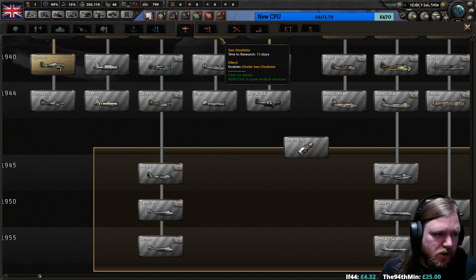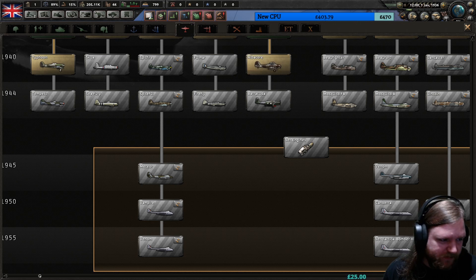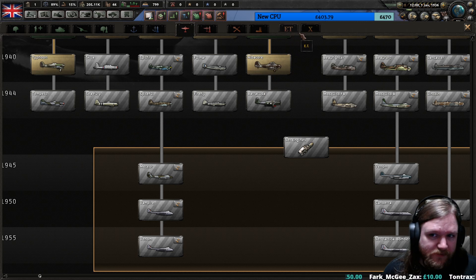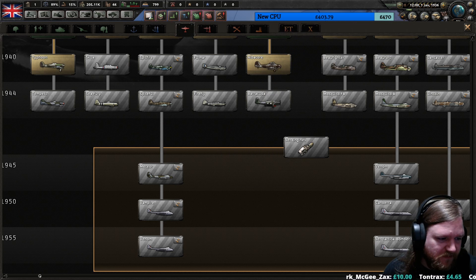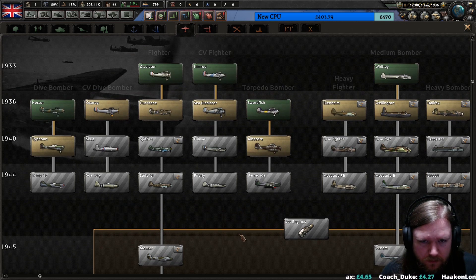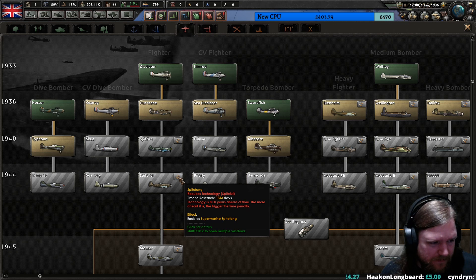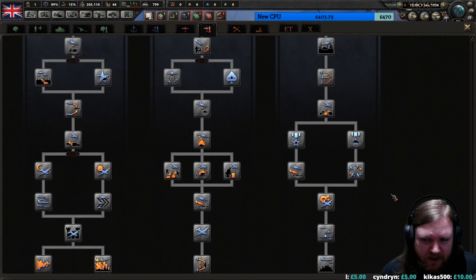Can we go fascist this run? I think we're going to go democratic just to see what's up, because I've never played Road to 56 before. This is going to be a learning process and I kind of want to keep everything else much the same as it normally is. The Spiteful and Spitefang is the fighter bomber. Air doctrines have not changed.